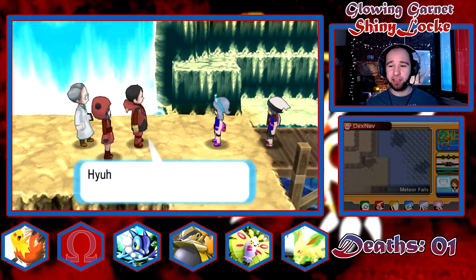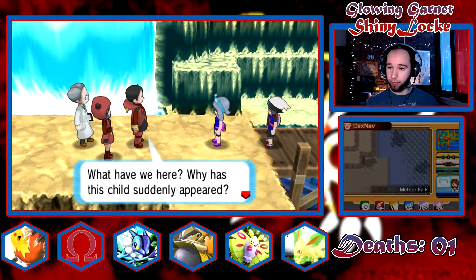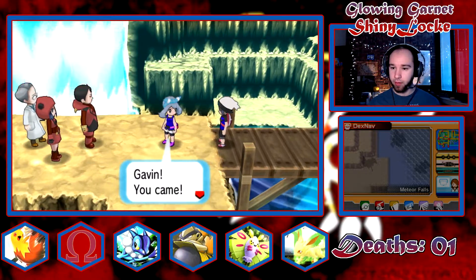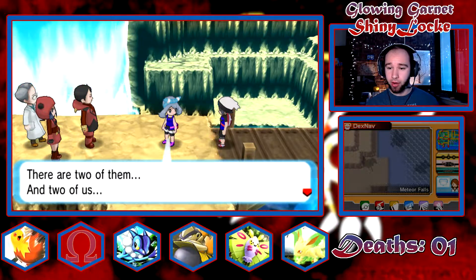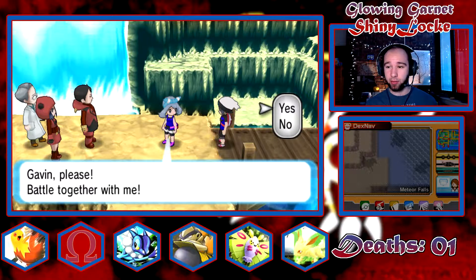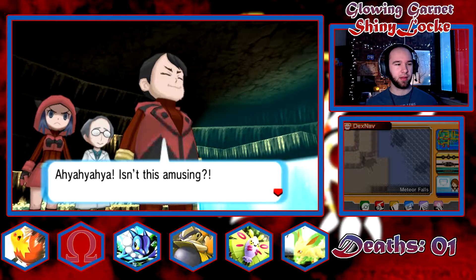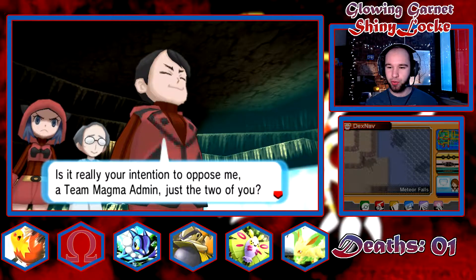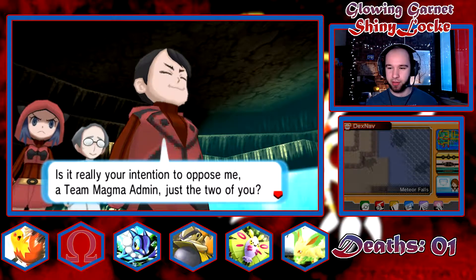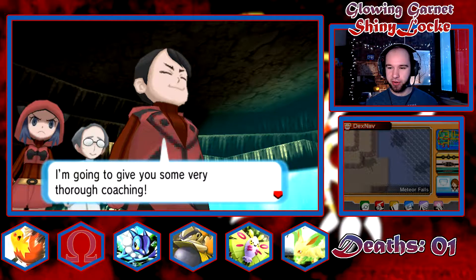Give it up, you bozos! Let the professor go! What have we here — why has this child suddenly appeared? Hashtag bars. 'Gavin, you came! We've got to save Professor Cosmo from these people. There are two of them and two of us, Gavin — please battle together with me.' Sure, thanks Milli. Isn't this amusing? 'Is it really your intention to oppose me, a Team Magma admin, just the two of you?' I'll show you how terrifying adults can be.